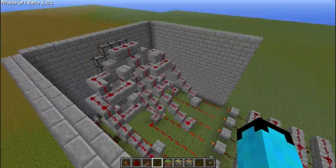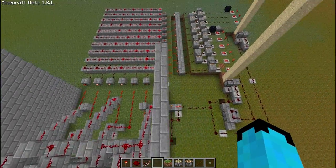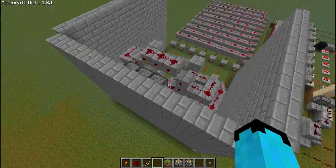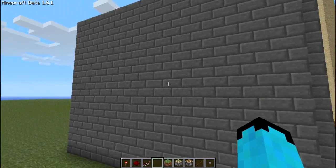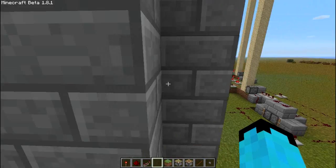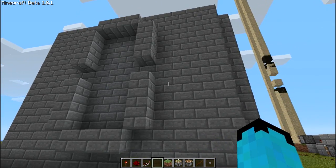This is actually the third time recording this video — the first time had issues, and then I realized a way I could make it a lot smaller. So this is it now. It starts off with a blank wall and it can be changed by just adding two pieces of sand down there. There's a button, and every time you press it, it counts up.